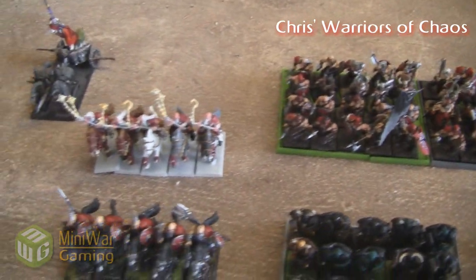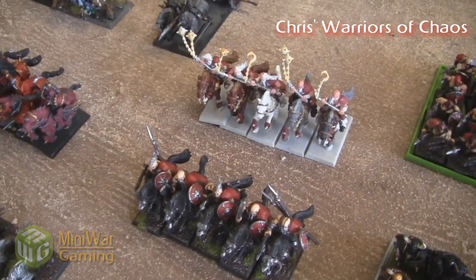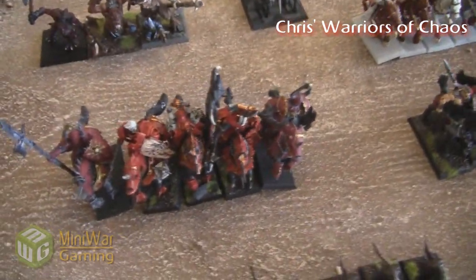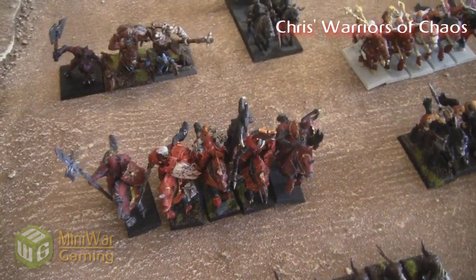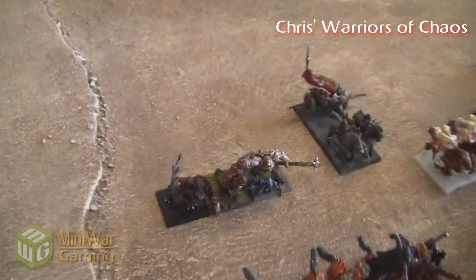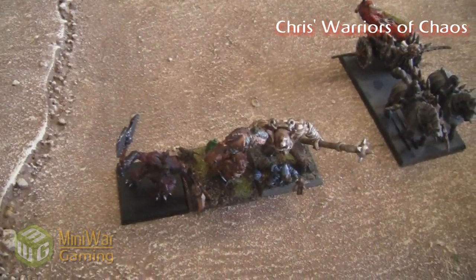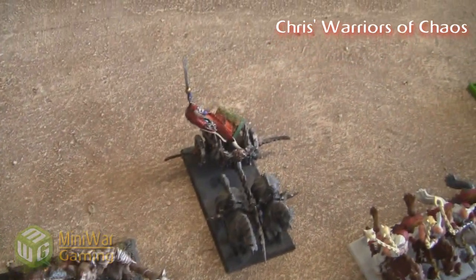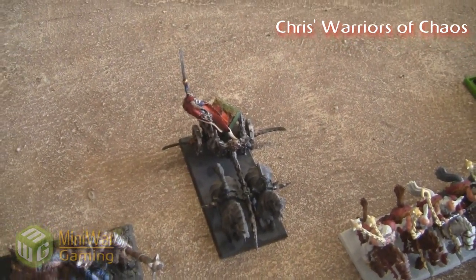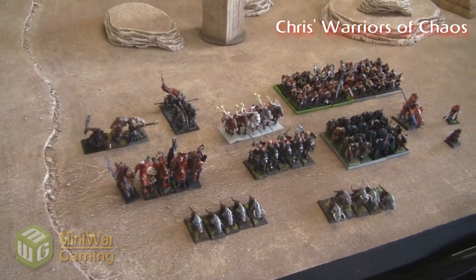The Marauders are his tar-pitting unit. Then there are two groups of Marauder Horsemen — one with Flails and the other with Throwing Spears. We've also got a hefty group of 5 Chaos Knights with something like a 1+ armor save, which is ridiculous. In the back there's some muscle with three Trolls, and some support with a Warshrine. He can pack a lot of punch into a 2,250 point list — this is a close combat army to the max with only a tiny bit of shooting.